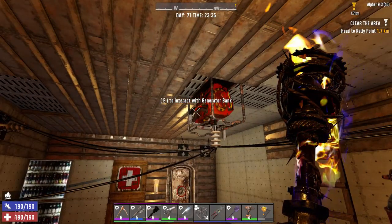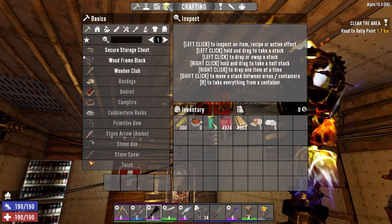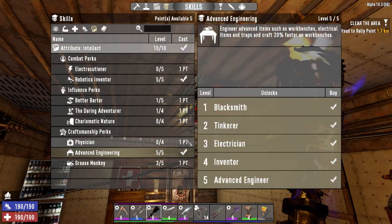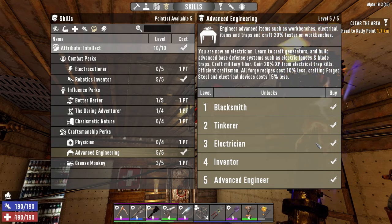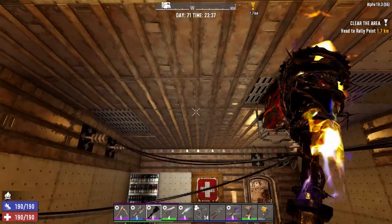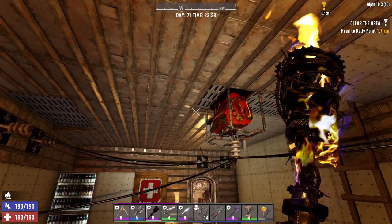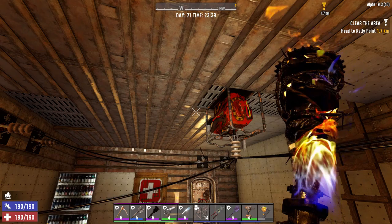There are a number of ways of getting a generator bank. By leveling up your perks - in your Intellect perk at Advanced Engineering at level three, you will be able to craft a generator bank. The other ways are looting it, buying it from the trader, or learning the schematic. Either way you'll be able to get there pretty soon in the game.